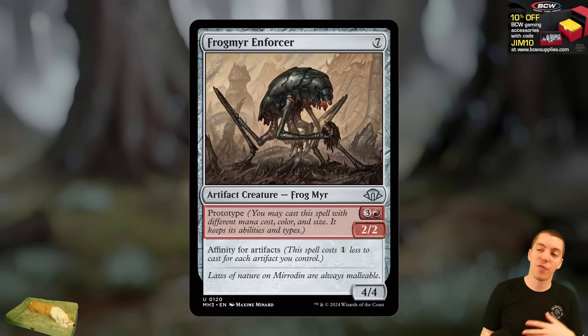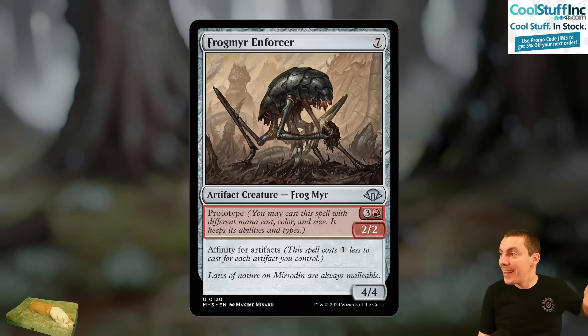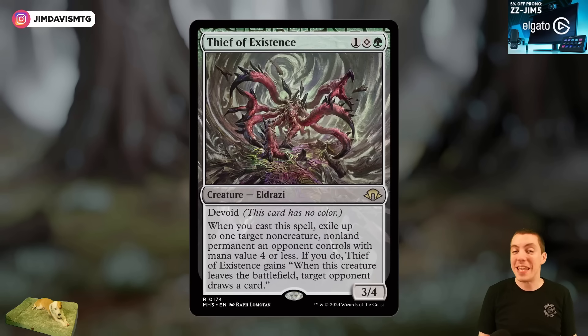Of course there are tons of fun callbacks and cool cards. Frog Mirror Enforcer — it's a Frogmite and a Mirror Entity combined. The prototype mechanic lets you play it as a cheap artifact for four mana or the full Mirror Enforcer for seven. That's just fun — just a cool card.